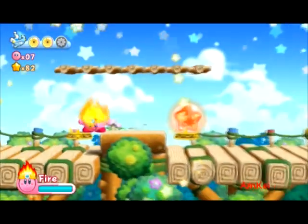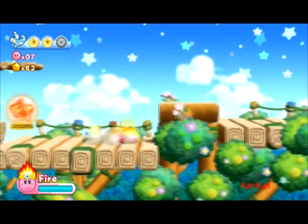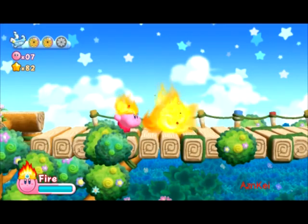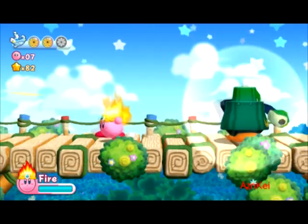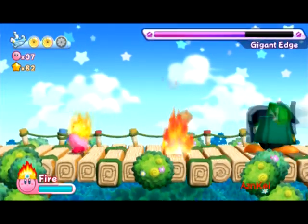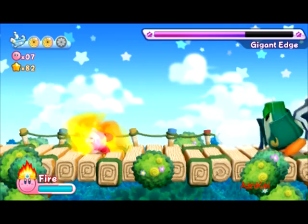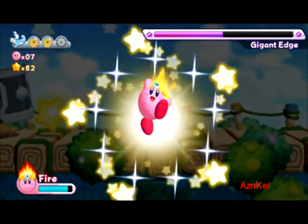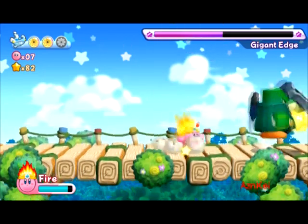Now I'm gonna continue with the fire ability. The fire ability — I will say it's pretty much a short range ability. You can breathe fire, you can air dash with a transforming ball. You can also transform without a ball and roll around the area, but that's not very useful, especially against a mini boss like this one here — the Giant Edge.